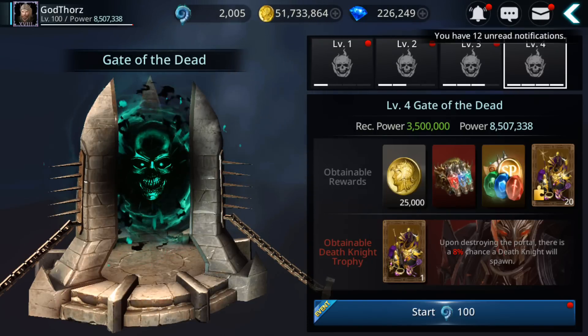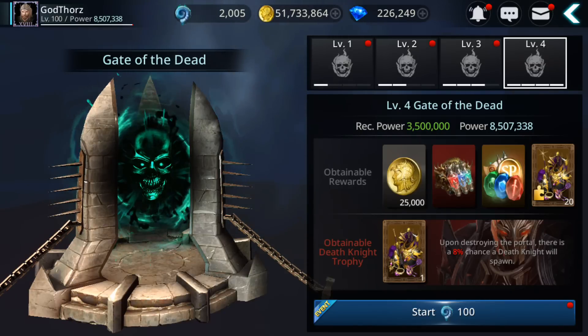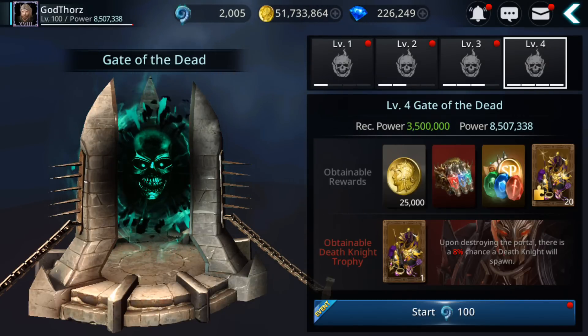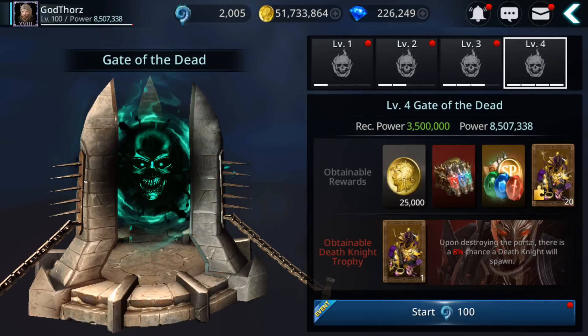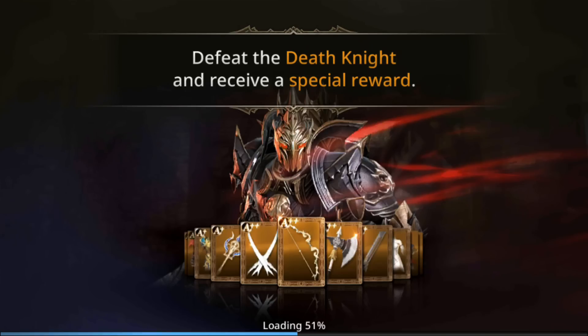As you can see, I farmed — like I showed you in another video — how to farm these fossils. So I have 2000, which means I can do 20 rounds. So let's start and see how many rounds we can get and what we can get from this.